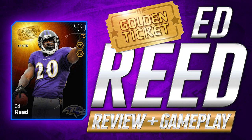Ed Reed is absolutely beastly — worth the coins if you have them to spend. If you're looking to spend a little bit less, a card like Ultimate Legend Rod Woodson is going to suit you just fine for about half the price. With that being said, I want to thank you for tuning in for this card review. Sorry it went a little long — I started to kind of rant and ramble. But I hope I gave you guys some good information that'll help you make a good decision with your Madden Ultimate Team. Thank you guys again for tuning in.